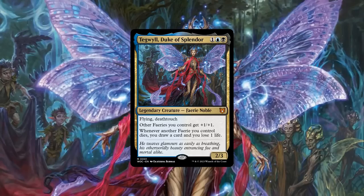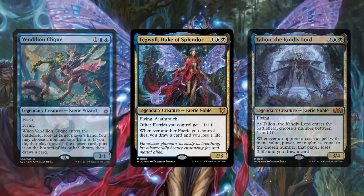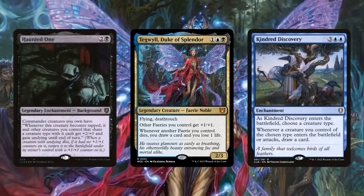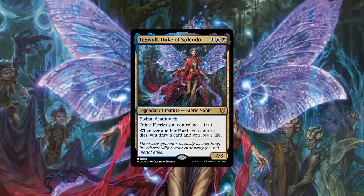For example, the fairy count in this build is somewhat low for a tribal deck, so we'll be padding those numbers with additional specimens to take advantage of our commander's ability to empower and generate value off of them. We'll also be refining tribal token creation to help build up our board faster, supplementing tribal payoffs, and adding ways to empower our fairies that take advantage of them all being fliers to allow them to punch well above their weight, ensuring our Fae army will dominate the skies.